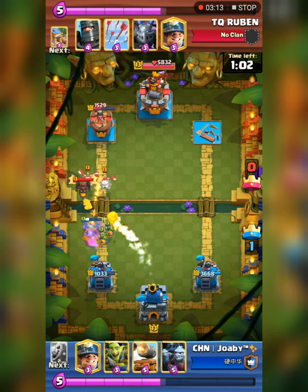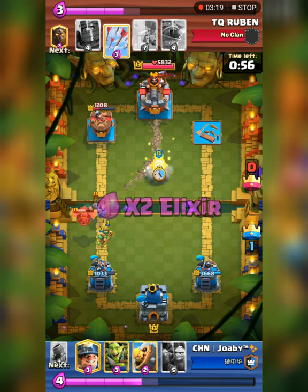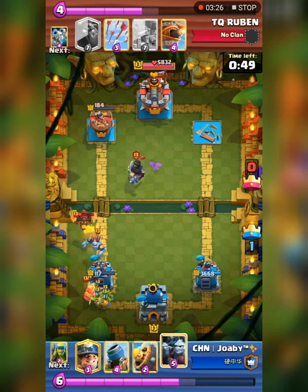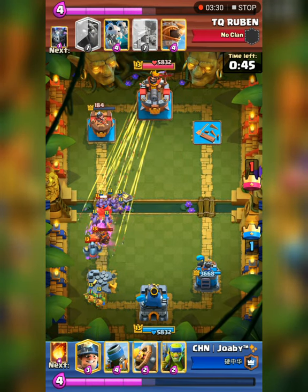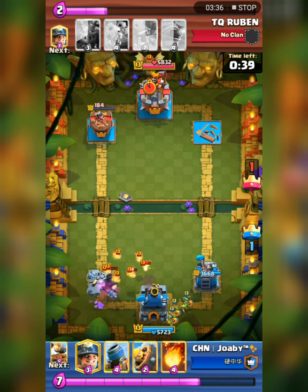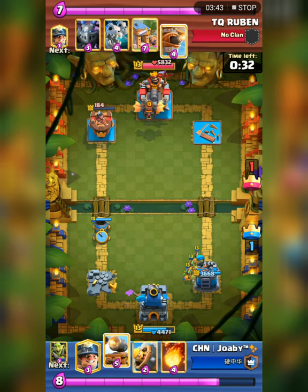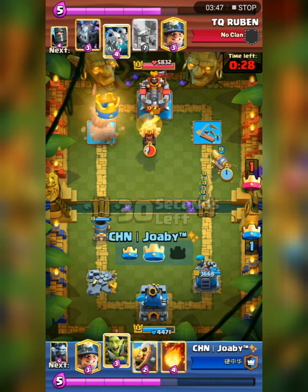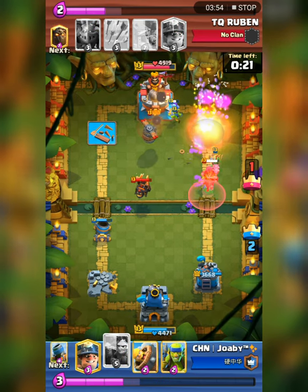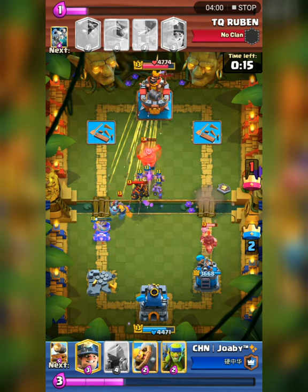Ruben has Electro Giant, so Joby Fireballs again. He doesn't play Mini Horde because he knows Ruben has Arrows, and instead plays Cannon Cart to take down the tower — well, not quite, but close. He then plays Mini Horde because the tower is down anyway, so Ruben will have to spend Elixir if he wants to Arrow. Joby defends lightly with Spear Goblins while Ruben plays Lava Hound at the back again. Mortar pressures, Cannon Cart threatens the King Tower so Ruben has to defend. Fireball onto the Electro Dragons, Mortar pulls the Lava Hound but there's no time left for Ruben. Arrows for the Mini Horde.